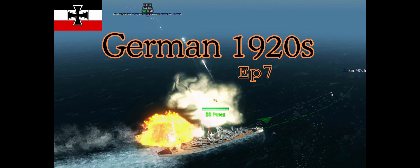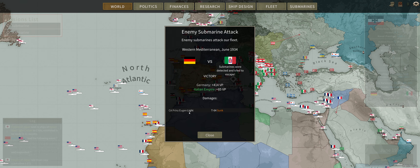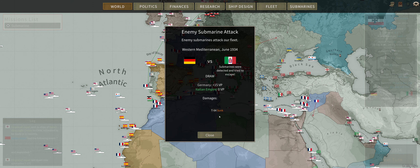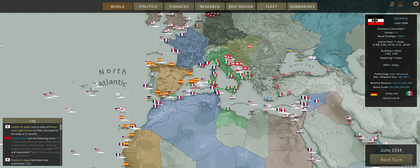Hey guys, Quicksilver Gaming here, bringing you another episode of Ultimate Admiral Dreadnoughts. This is our 1920s German campaign, episode 7. We are currently at war with the Italian Empire for the second time, and I've moved my fleets into their territory. We have a couple submarine attacks, so nothing too exciting — all we can do is auto-resolve. Unfortunately, a little light damage, which is pretty crazy seeing as we have an absolute metric boatload of anti-submarine warfare in this fleet. That's more like it — no damage to us and a sunk submarine. And then just some new technology moving forward.